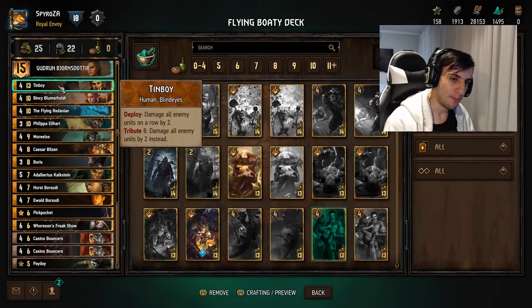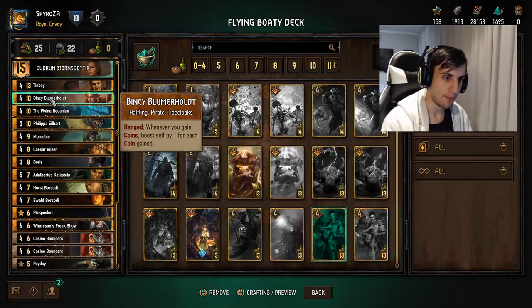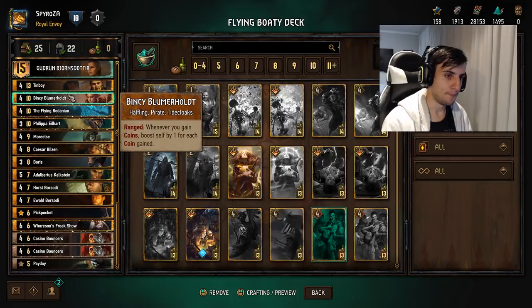It's like an eight-provision body that's costing you there, but it gives you the flexibility of just nuking the whole board and spending your crowns if you need to. You could maybe cut this card for Royal Decree or something just to have a more consistent way of pulling your Binky. But overall this card isn't terrible — it's probably the most cuttable card in this deck.